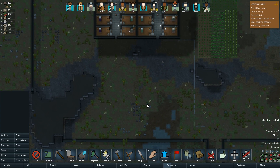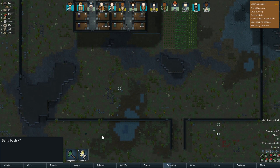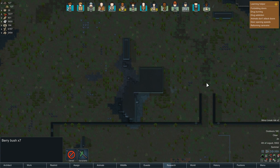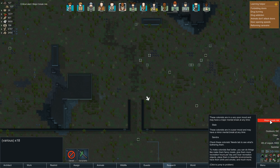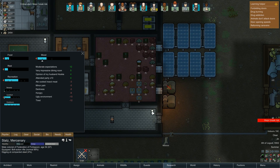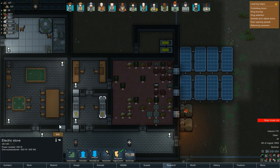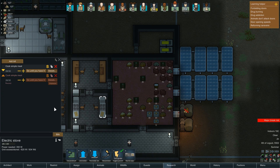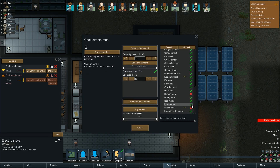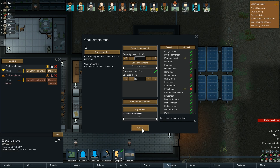Let's do a general chop order, a general harvest order just for the area as well. Major break risk for Stowls? What's wrong? You're tired, you're hungry, you're in the dark, and you ate cooked insect meat. So you guys don't like insect meat? Well we can solve that — we don't have to eat the insect meat if you don't want to. They're both unticked now.